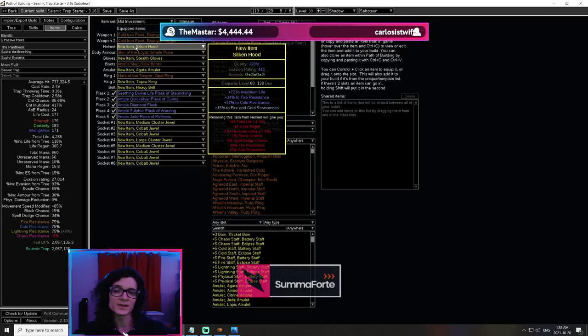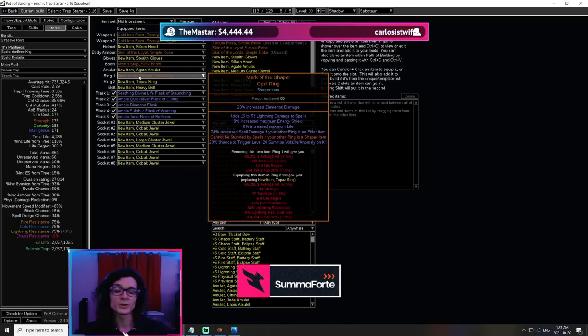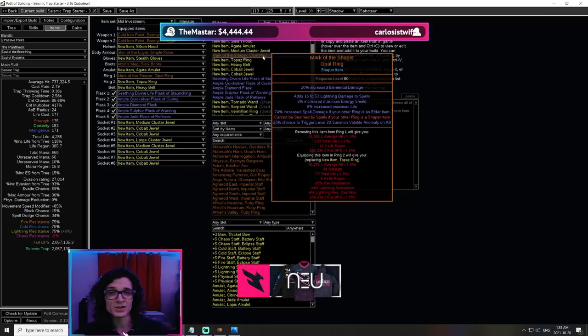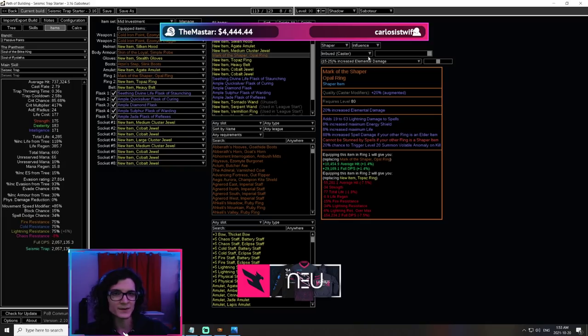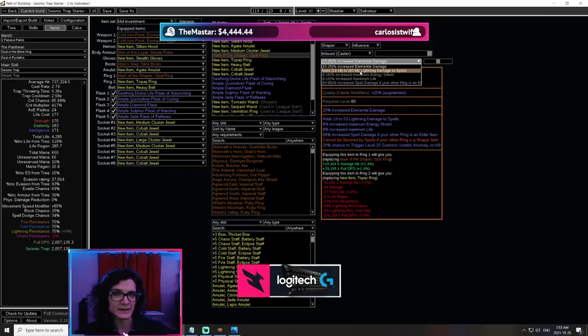With two Cold Iron Points, no helmet enchant, Skin of the Loyal, and Mark of the Shaper with an elder ring — this gives us 74% spell damage, which is actually a low roll because you can use a catalyst to bring it from 74 up to 88, and with a good roll you can go all the way up to 96.